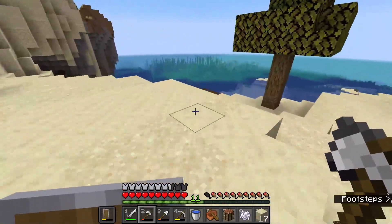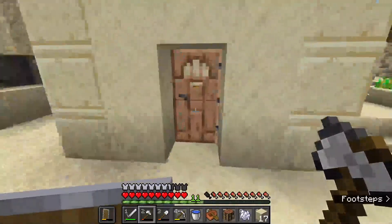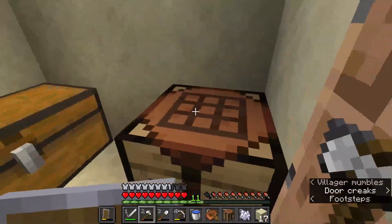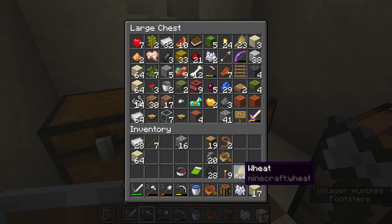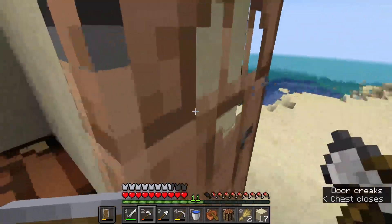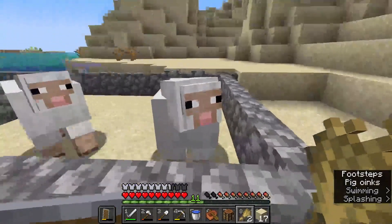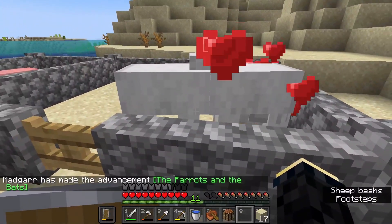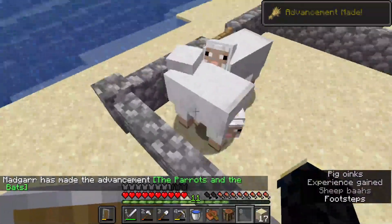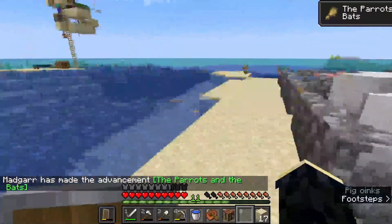Okay, so now we're basically waiting on the wheat to grow — but we do have quite a lot left. I think it would be a good idea if we just invest some of it into the sheep. Here we go, enjoy! And the parrots and the bats! All right, so now we have a baby sheep.